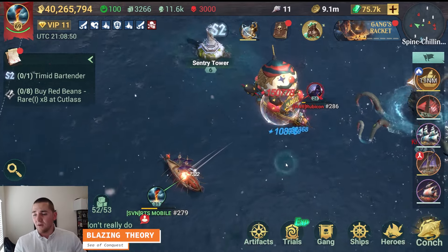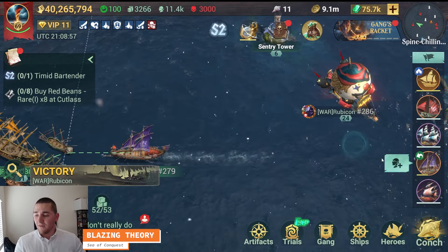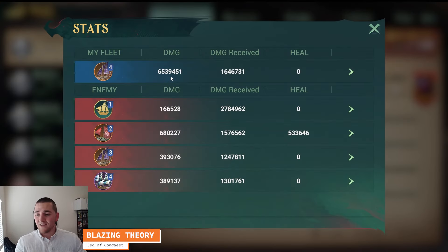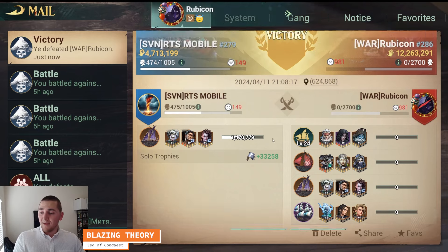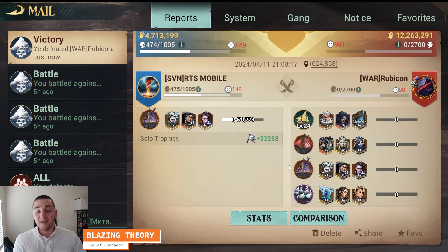That is absolutely out of this world. We're going to go through this report and talk about the actual build. If you've seen my Stormbringer build video, you already know the build — the only difference is I now have Adeline on here. Look at this report: I just pumped out 6.5 million damage in under a minute. It is ungodly. And in this shorter fight, because Adeline does a lot of burst damage with her ultimate that isn't necessarily damage over time, she is going to be weighted a little bit heavier. You saw it start nice and slow, and then as I got my burning stacks on all of his ships, it was over.